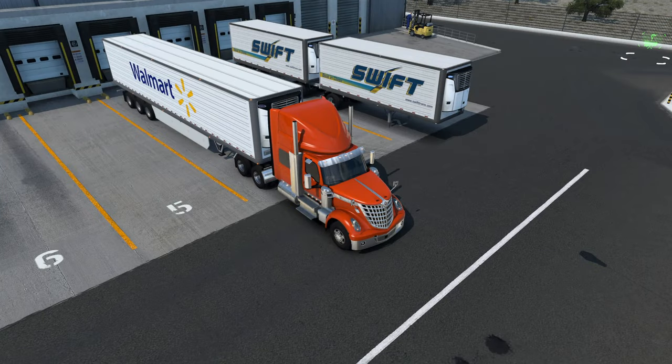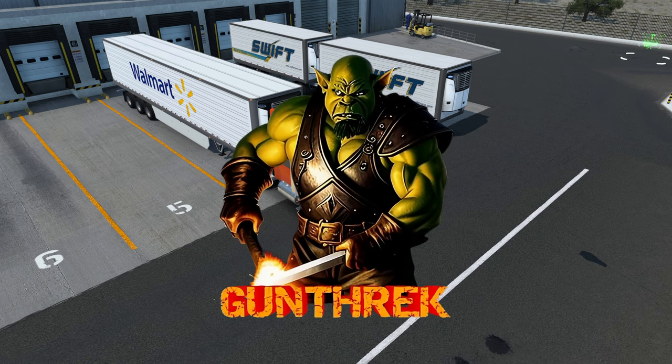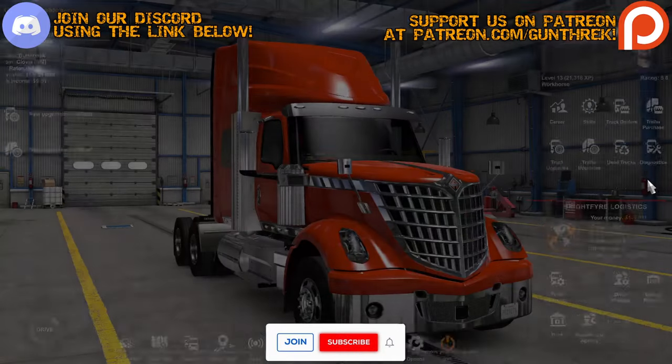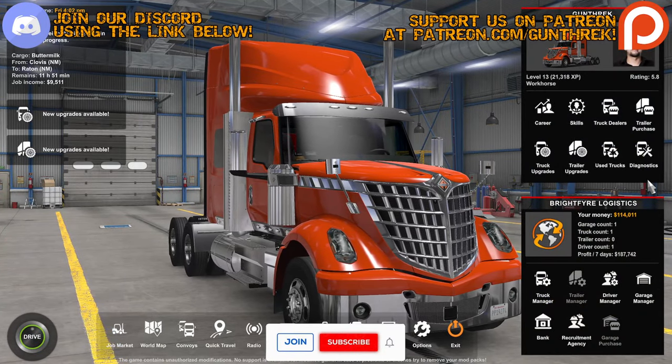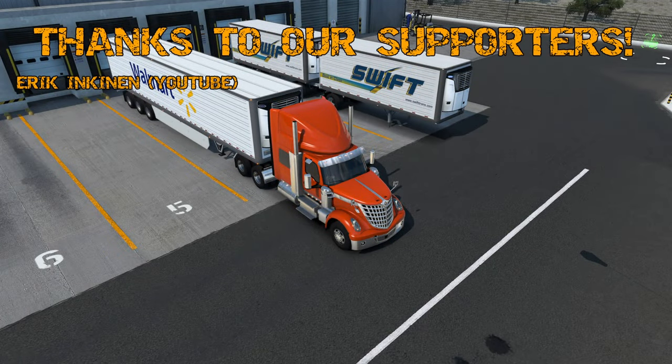Hello, truckers, and welcome back to American Truck Simulator. We are continuing our career mode in the International Lone Star, painted in international orange. Today we have an easy Walmart load of buttermilk going from closest New Mexico to Raton. Not too much to say about it other than we just need to get on the road.